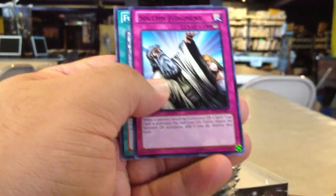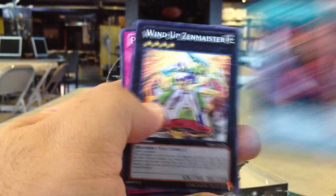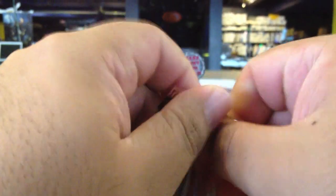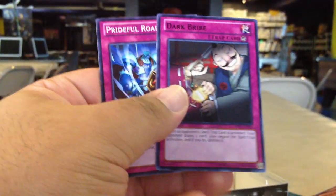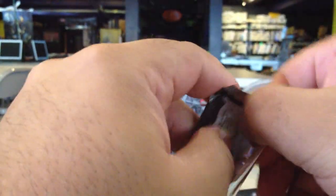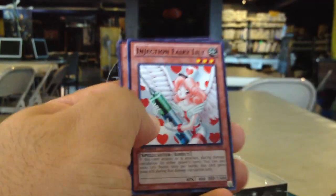Changing Destiny Starfoil, Solemn Judgment Rare, and another Forbidden Lance. Axe of Despair Starfoil, Wind-Up Zenmeister Rare. Common Beast King Barbaros. Noisy Gnat Starfoil, Injection Fairy Lily Rare.